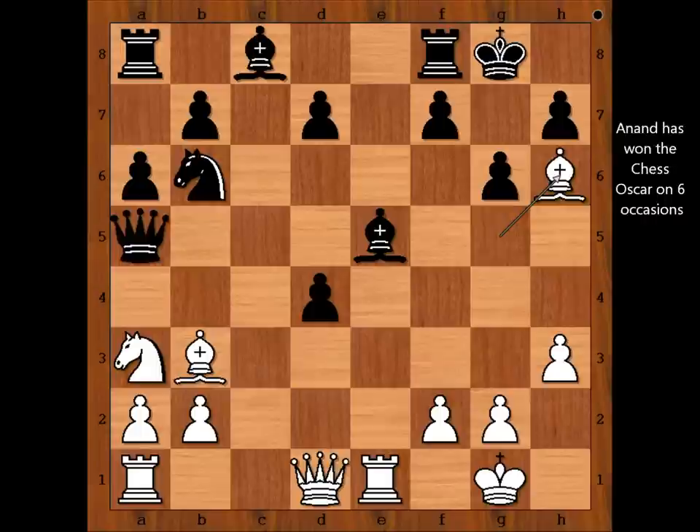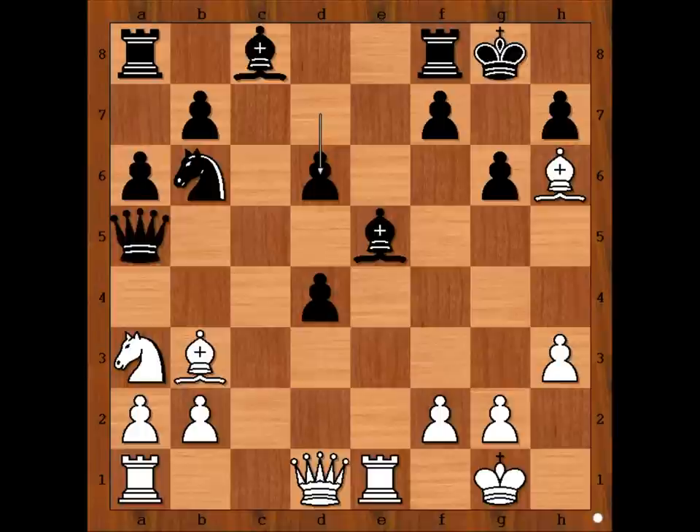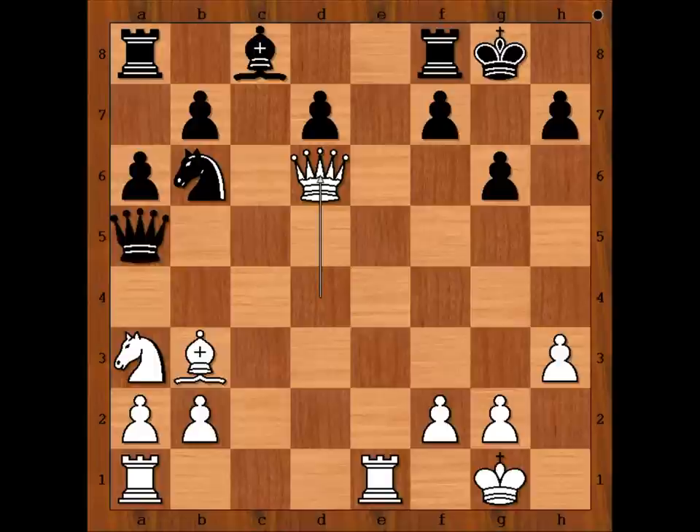Anand played bishop to h6, attacking the rook. And Salove played d6. What happens if bishop to g7? Let's have a look: bishop to g7, bishop takes bishop, king takes bishop, queen takes on d4 — check — king to g8, queen to d6, and black's position is paralyzed. So in the game we have d6.